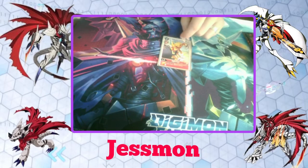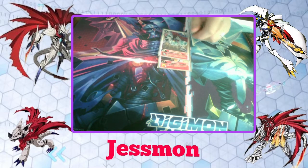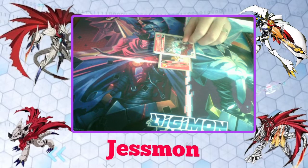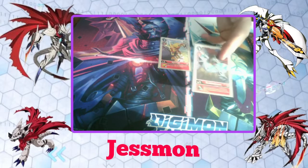I run one copy of the Starter Deck 7 Agummon. He's got an inherited effect where when this Digimon attacks a player, it gets 2,000 DP for the turn. So if I digivolve him into something like Baohuckmon, when I attack someone's security or the player directly, he gains 2,000 DP — becoming an 8,000 — and then attacks the stack.